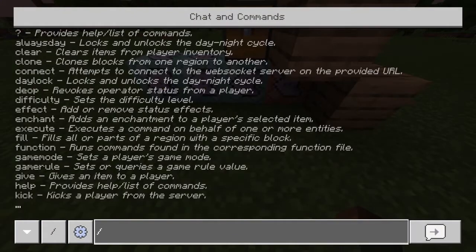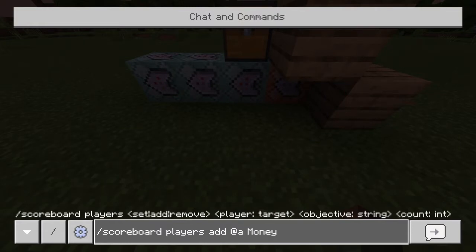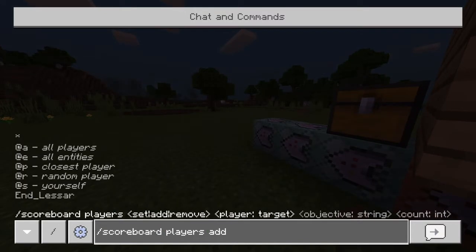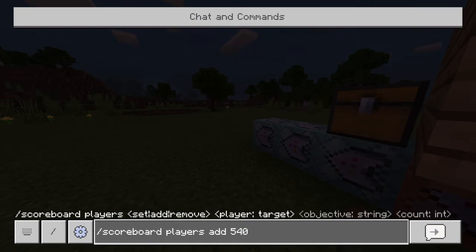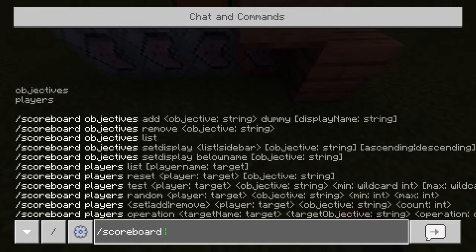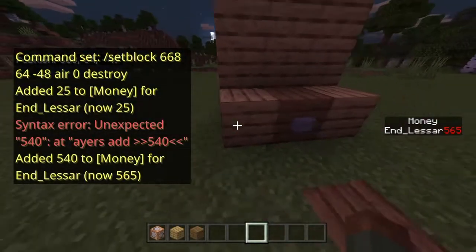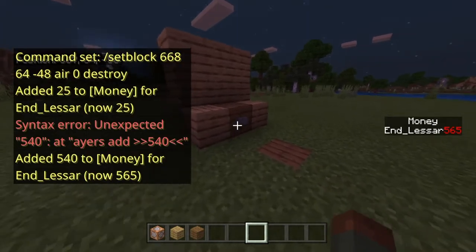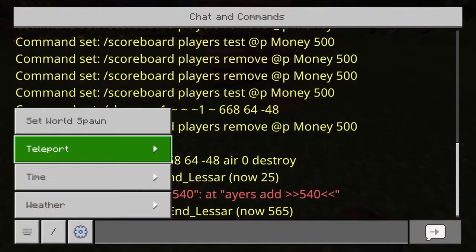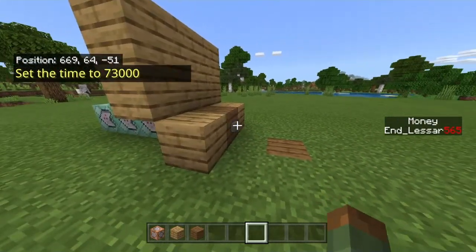Let me go ahead and give myself some money so I can actually go ahead and buy this. So `/scoreboard players add` — we'll do 540 for example. Now I have that many points, and you'll see that when I press this button it'll take away 500 money, and then it'll also give me my items, but it'll break the chest. It might be there for just a very split second.